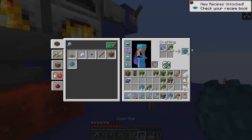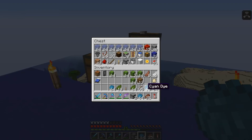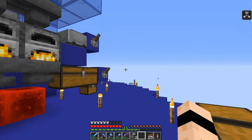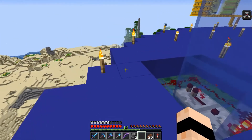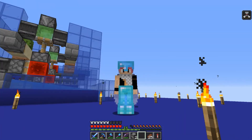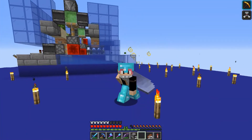Let me break the block and grab the cactus — there are five and a half stacks here. So we've got quite a lot of cactus from this farm, it's more of an exploit really but it works. Because I've grabbed cornflowers I can make cyan dye — let's turn them into blue dye and combine them with the green dye. We've got just under three stacks of cyan dye, and I've got loads of lapis so I can use that next time instead of collecting flowers.